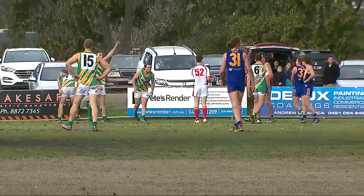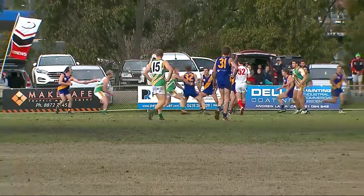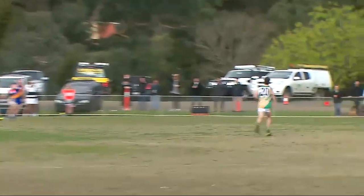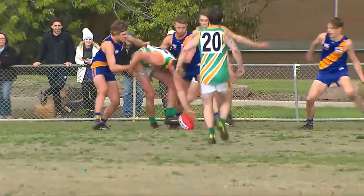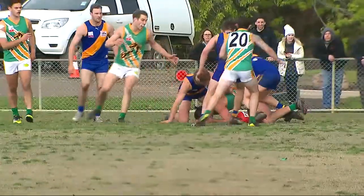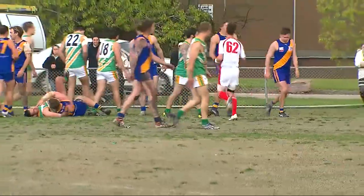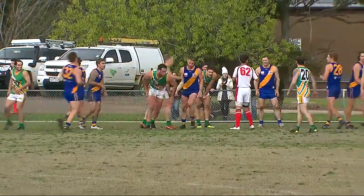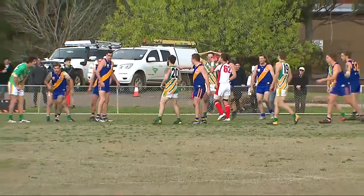Inside 50s 14-4 in favour of Murrellbark. Contested possessions 30-17 in their favour — certainly dominating this second term. Here's Slattery who just busted his way out of the pack, thumped the ball inside forward 50. Giorgio was at the back, tried to trap it, goes after it again — second, third effort, dives on the football. Clep was right on his hammer. Umpire said everything was fair, give it to me and we'll have a bounce. 40 metres out from the Murrellbark goals.